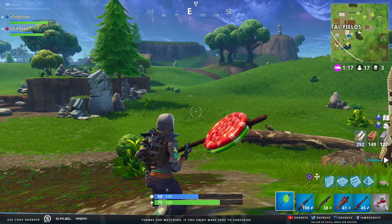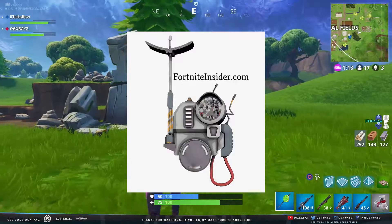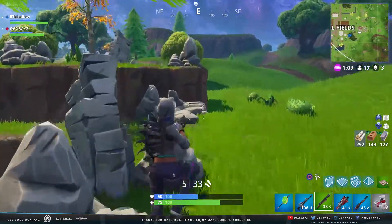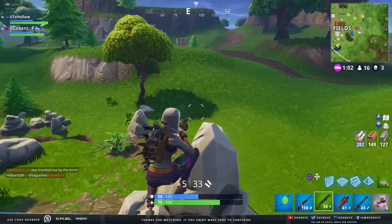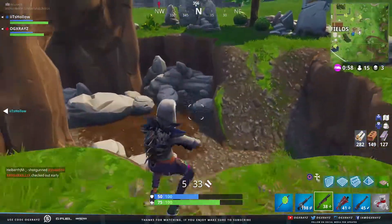You can see the images on screen. The Intel backpack seems to be similar to the Eye of the Storm backpack item that was accidentally released in the V4.2 update, as it allows players to see the next storm. The description for this item reads: "Find the eye of the storm and reveal nearby loot and enemies."